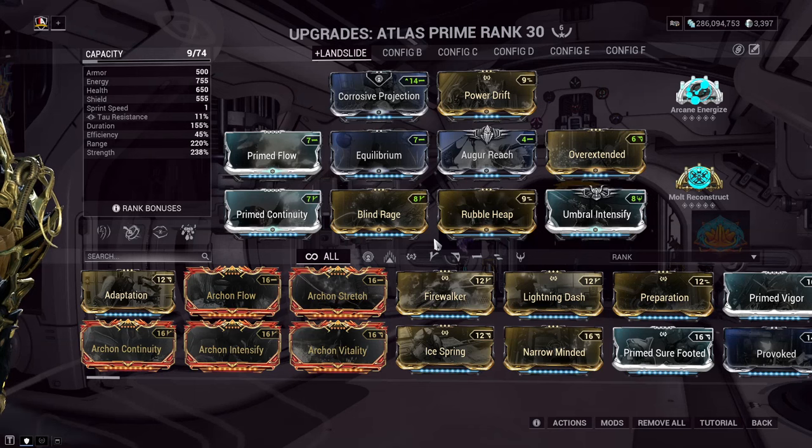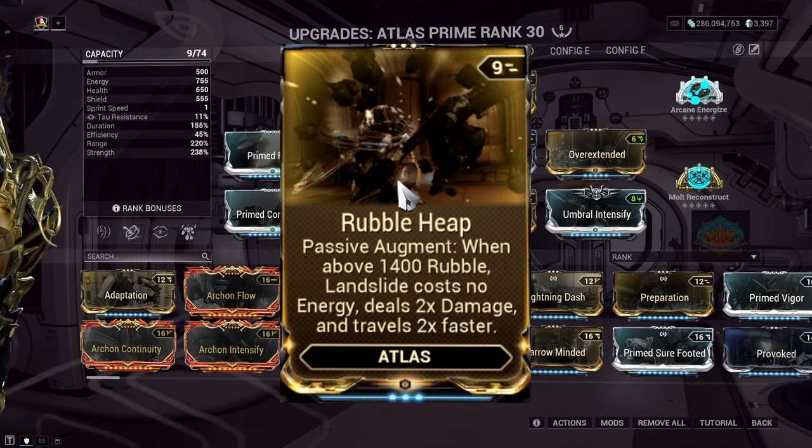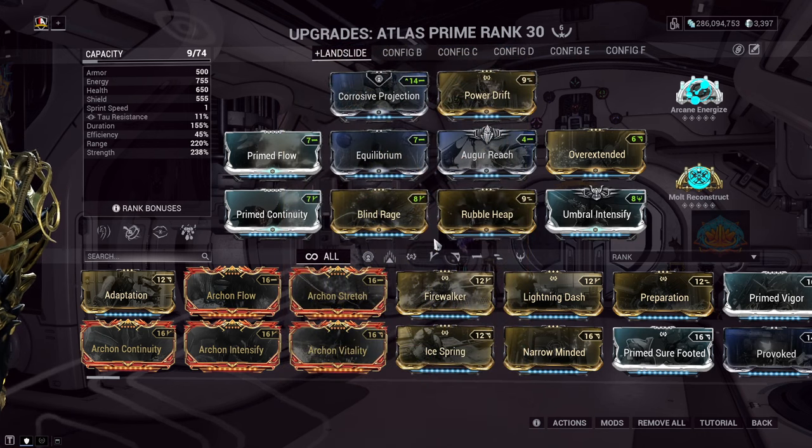Warframe first. The main thing we're going to take from this is the Rubble Heap Augment for his first ability. This augment doubles his damage when he has over 1,400 Rubble Armor, but also makes his first ability cost literally no energy, providing free casts to his killing ability. This is kind of a no-brainer to fit in here, although some people argue that the 1,400 can be hard to keep up. It's your choice, but I really do recommend it.